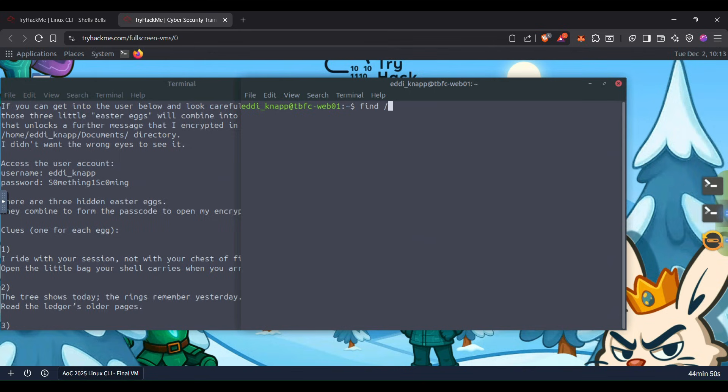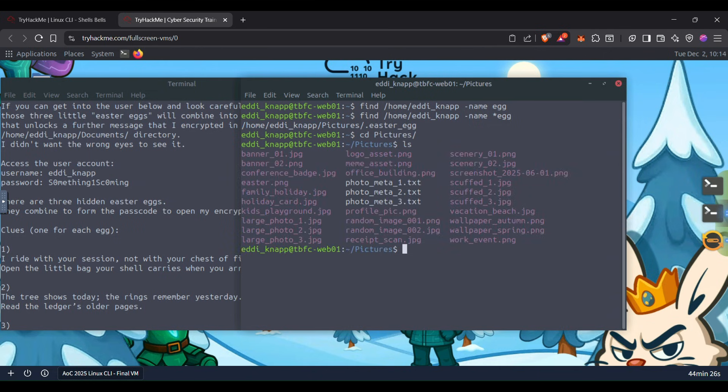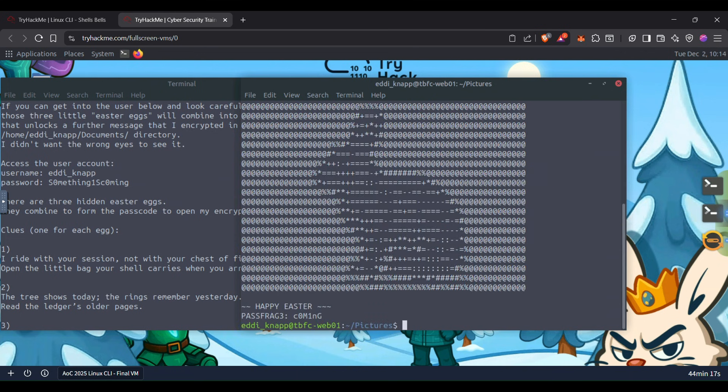The command for finding that — here it is: find. We also want to search for this user's home directory only, nothing else. One more try, and here we find it — there is some file in the pictures folder. Let's move to the pictures folder and see it. It's a secret file, so we have to use the -la flag. We can just get it and here we find pass_frag_3.